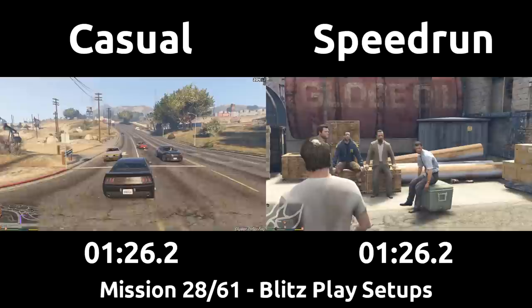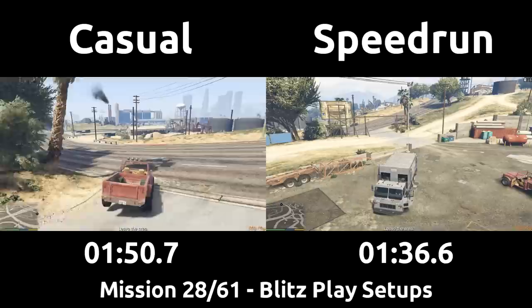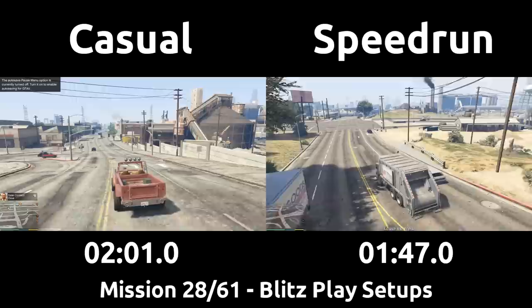This meetup at the FIB lot is the true start of the Blitzplay setups. The game puts the player into Trevor's truck, but the vehicle you arrived in is just off to the left, so the speedrun will get right back into the garbage truck to save it, then drive out of the lot with a fancy bump off the pole to carry speed. The casual drives right out of the lot, and once past this intersection, both players will receive the phone call that conferences all three characters, which allows the setup missions to begin.